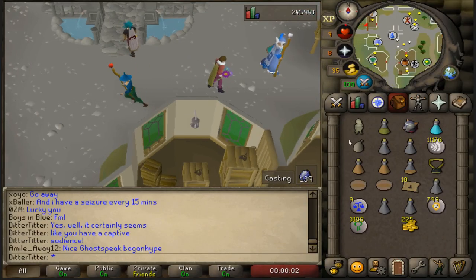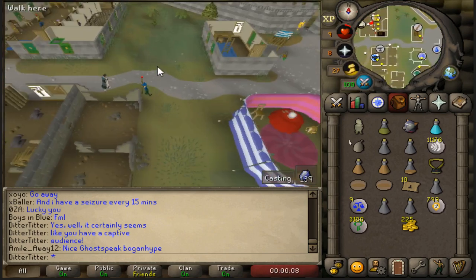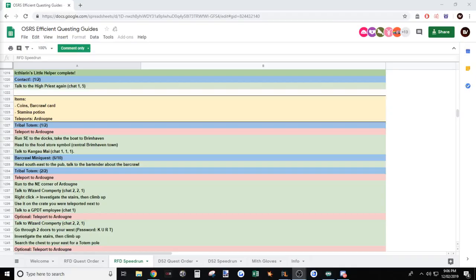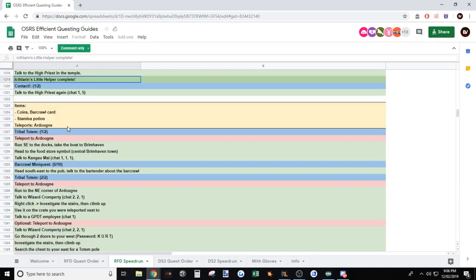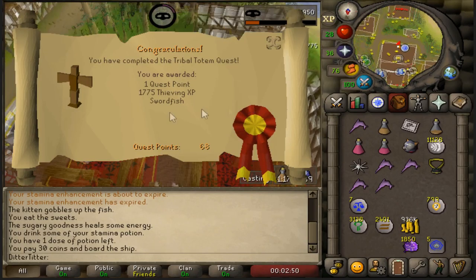We've just done about a six and a half, seven-hour session. How many hours do we reckon we've got in playtime for 67 quest points? Four hours, 32 minutes — that's a little slower than I thought. We've got 67 quest points, we need 175. I'm going to have to train some skills like thieving at some point, but I reckon we can probably get this done in 24 hours. I'm confident boys, let's do this.